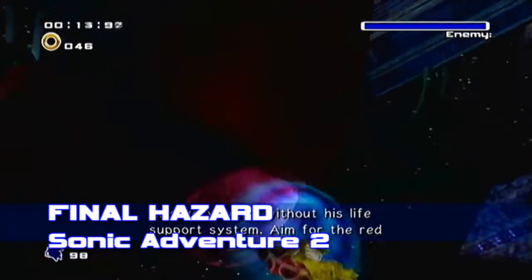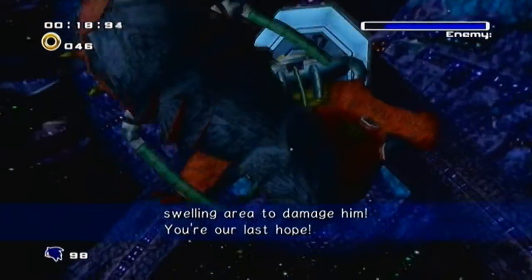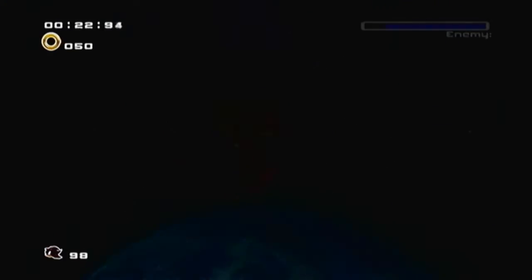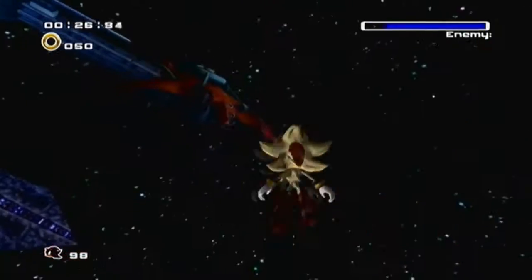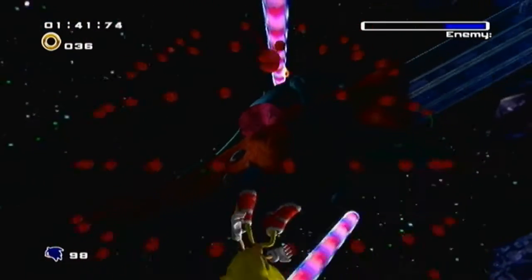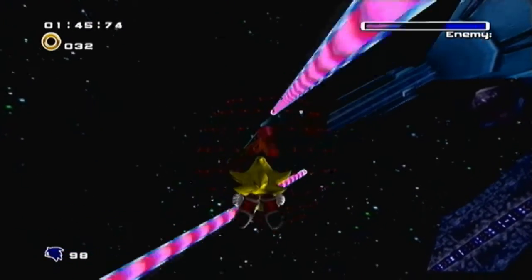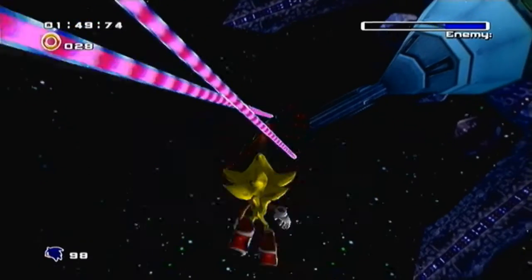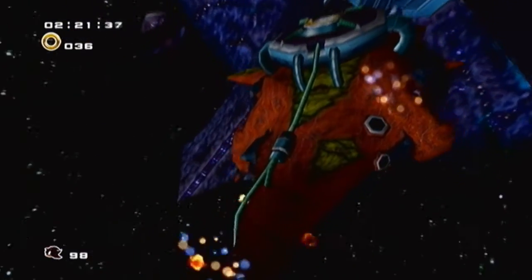Final Hazard from Sonic Adventure 2. What an epic way to end one of the most popular 3D Sonic games of all time. Alternating between both Super Sonic and Super Shadow, you take down the prototype of the ultimate life form, who has attached itself to the Space Colony ARK via the cannon, in order to pull it towards the planet. The whole scenario feels a lot more urgent as you only have five minutes to defeat it, though the controls take a while to get used to. Plus, the prototype will get a few cheap hits and throw you back, wasting rings. It's hard to stay mad at it though when you have 'Live and Learn' playing in the background.